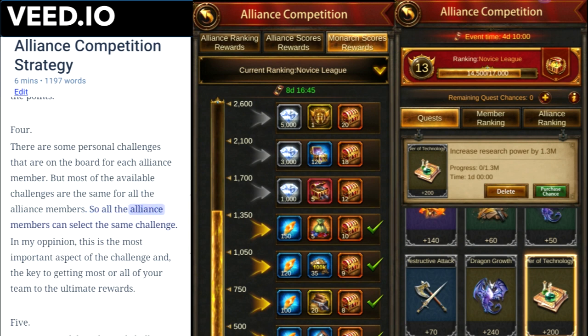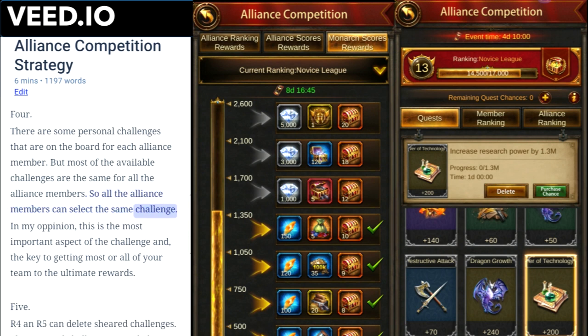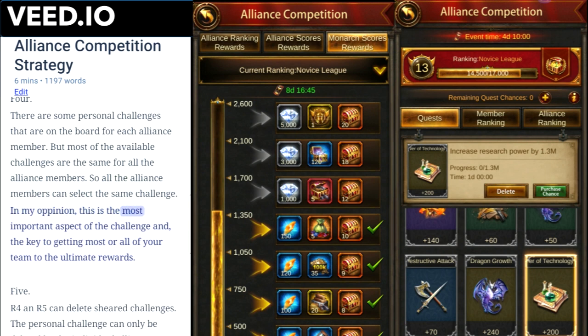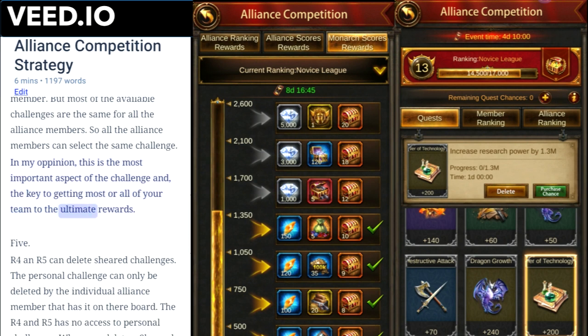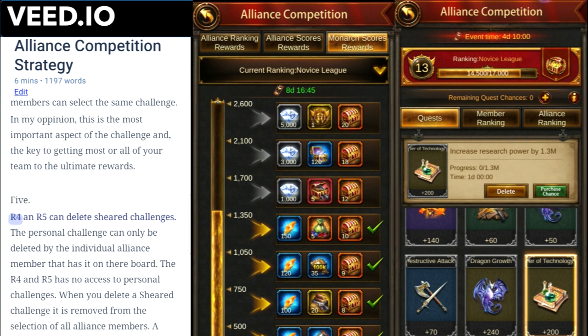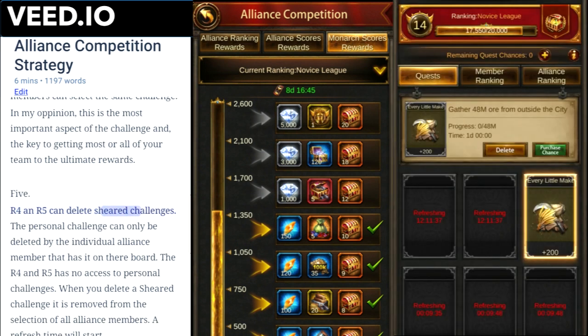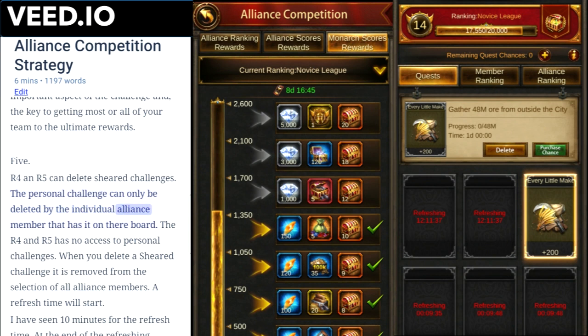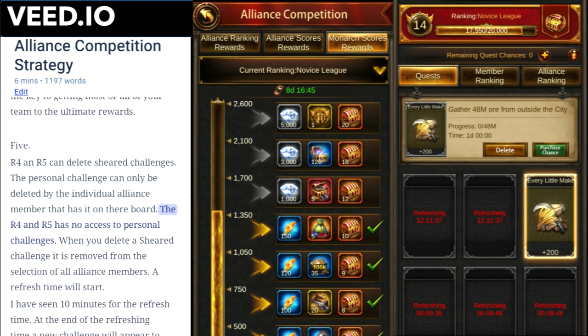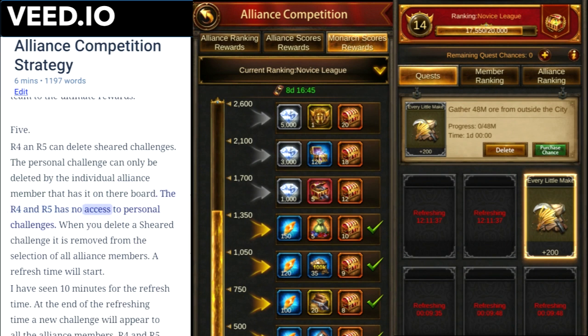All alliance members can select the same challenge. In my opinion, this is the most important aspect of the challenge and the key to getting most or all of your team to the ultimate rewards. Number five: R4 and R5 can delete shared challenges. The personal challenge can only be deleted by the individual alliance member that has it on their board — R4 and R5 have no access to personal challenges.